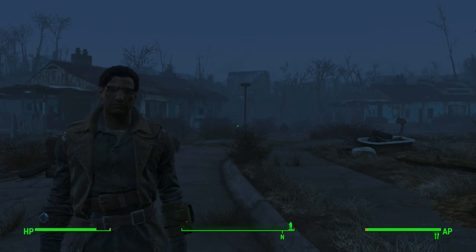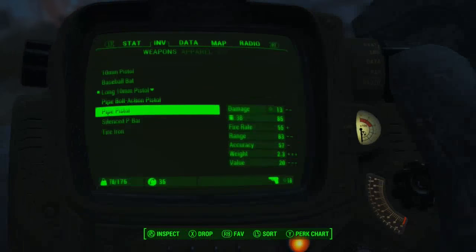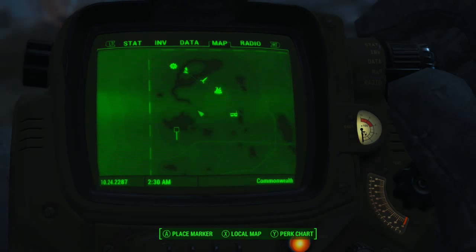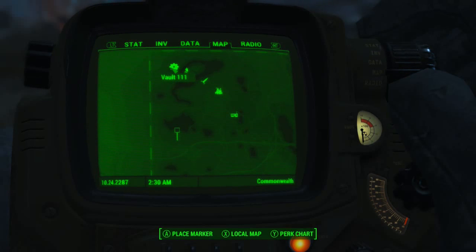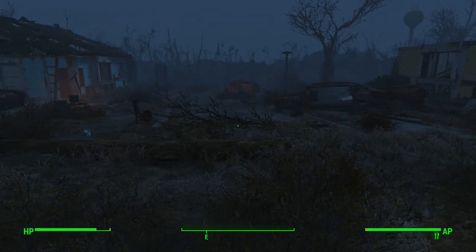The skill magazine is in a settlement called Sunshine Tidings Co-op, which is pretty much directly south of Vault 111, just south of the main body of water. So we're going to head there now.